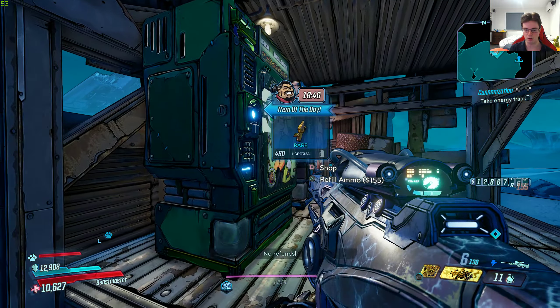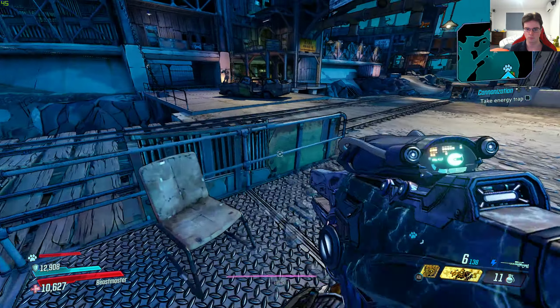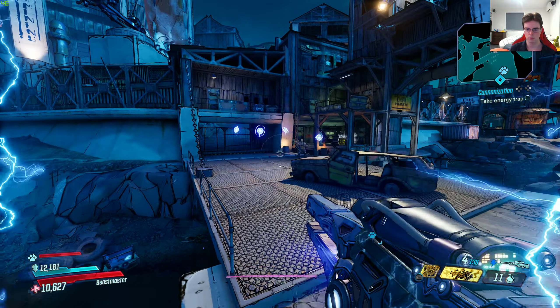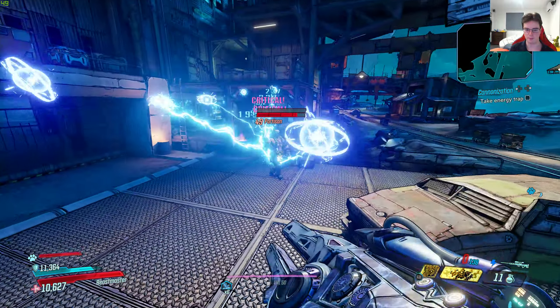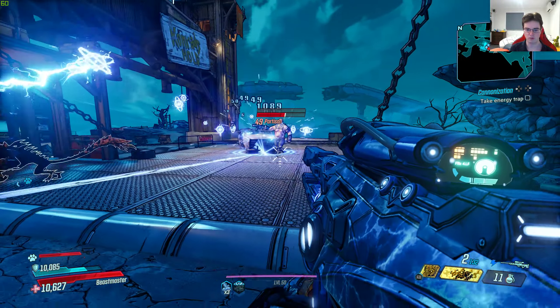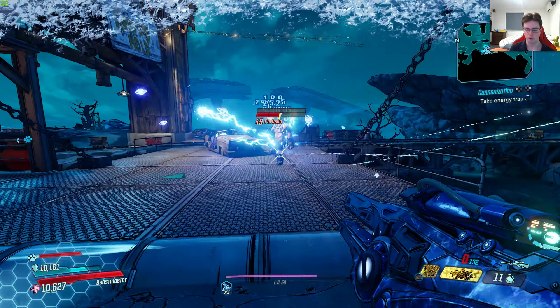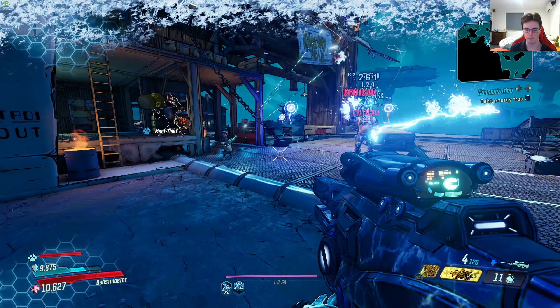Let's try this out on enemies real quick. Once I shoot at them, the 4 orbs zap the enemies, and once it zaps the enemies it damages them and then kills them. These are flesh enemies and I'm using a shock weapon, so it's not going to be the best on these guys.